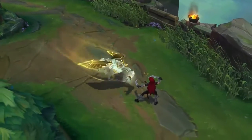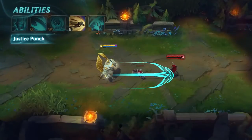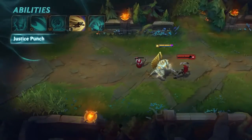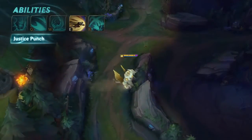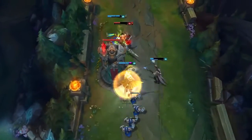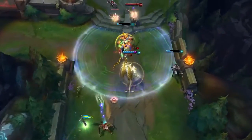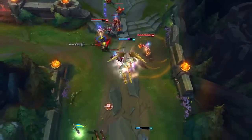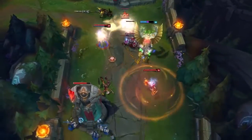Galio's E is Justice Punch. When activated, Galio jumps back, winding up for a big punch. After a brief delay, he lunges forward, knocking up and damaging the first, and only the first, enemy champion hit. Galio cannot punch his way over walls, but he can flash them. Justice Punch is great for starting fights, but Galio will run into trouble if he's trying to punch his way out of a brawl. Here, Shyvana steps in front of the big fella while he winds up, blocking his dash so Caitlyn can serve up a little justice of her own.